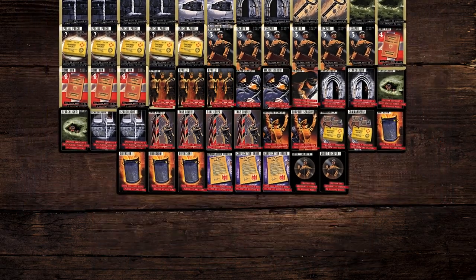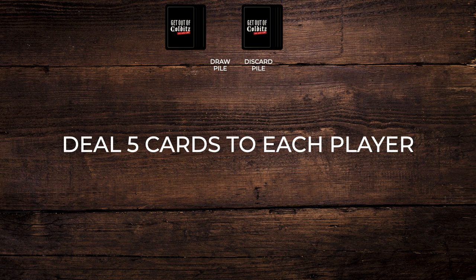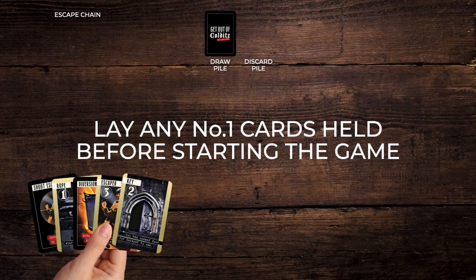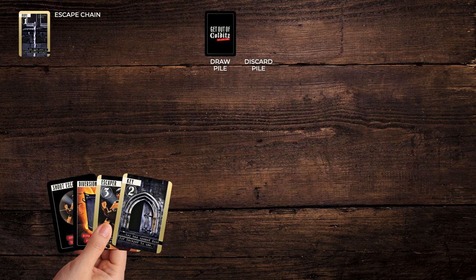To start the multiplayer game, shuffle the pack. Deal 5 cards to each player face down. Place the remaining cards face down in a draw pile. All players must lay any number 1 cards they possess in front of them immediately, and must not hold on to any 1 card in their hand between turns.